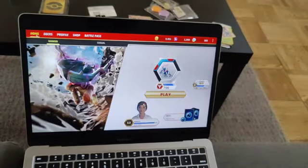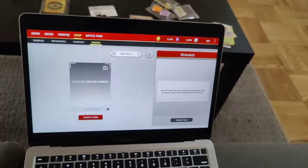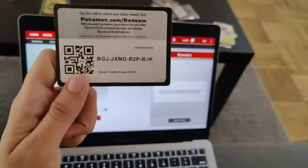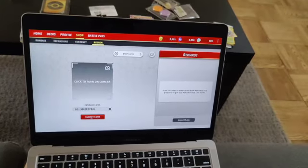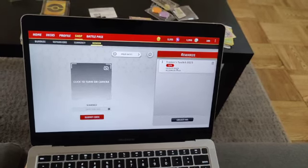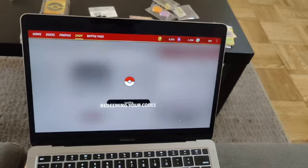I've opened up TCG Live here on my computer. I go to Shop, then Redeem, and here you can either scan the code with your camera or manually enter it — I'm just going to type in the code from the card. There we go, that should work — and something popped up: a Trainer's Toolkit. I'll hit 'Collect All' and see what we get.